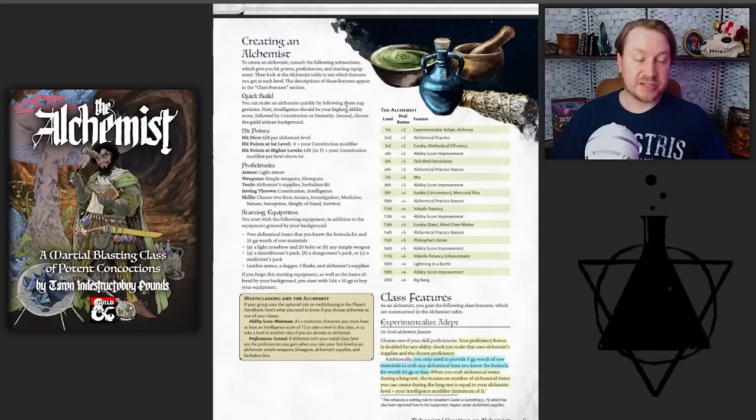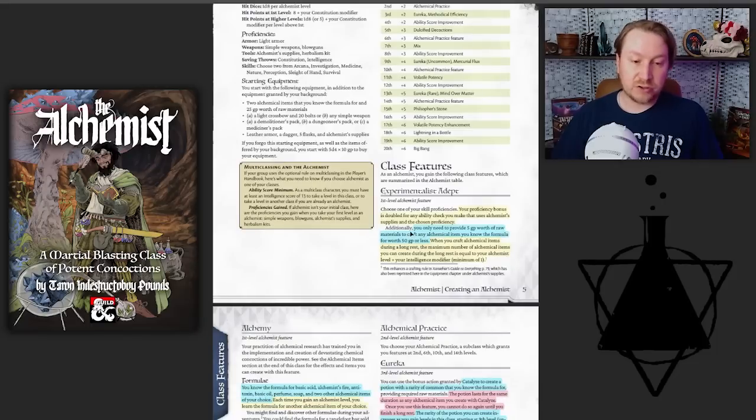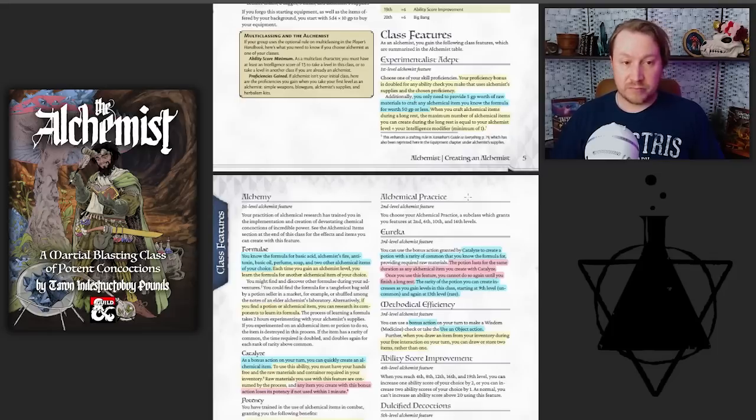You get five ASIs, so pretty standard. It's an intelligence-based character that isn't a wizard, which is always good to see. Light armor, simple weapons plus blowguns — since there is a poison subclass. Saving throw proficiencies are Constitution and Intelligence. There are multiclassing rules requiring at least a 13 in Intelligence. I like that Terran doesn't ignore multiclassing; I've seen him actively change his designs based on certain synergies he didn't want to be possible, so he's very mindful like that.